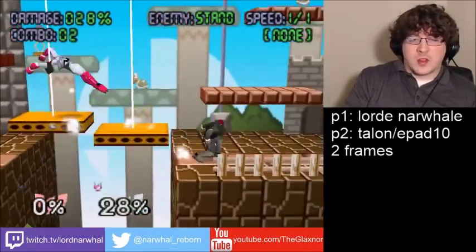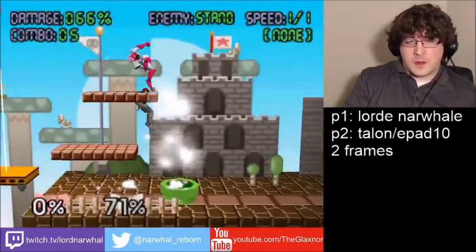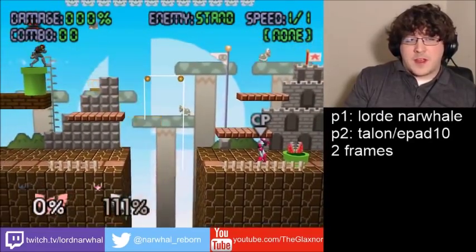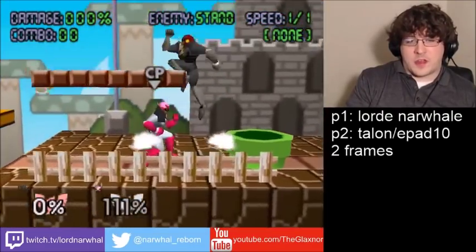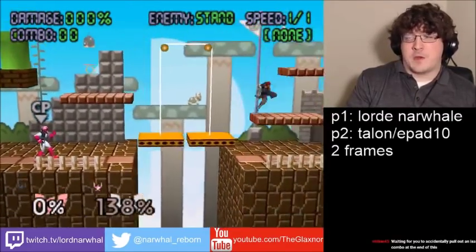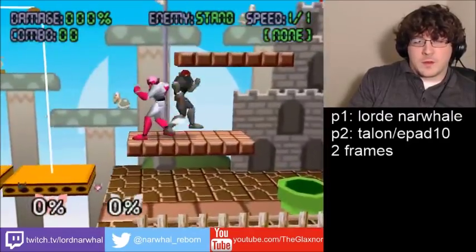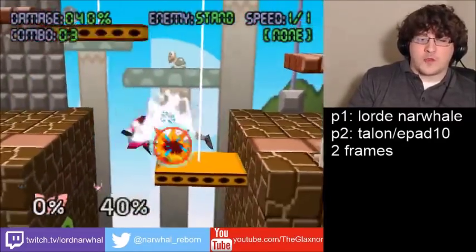Do your starting thing and then look at different attacks that can work — ideally attacks that keep the opponent close to you. The other thing you have to consider is: after my next move, what will my next option be? You always have to be thinking about that. I up aired him up there and he was too high to actually do anything with. So before you commit to a move, you have to think: what is going to be possible after this move? You do your follow-ups and you find a good chain of hits that looks really cool the whole way through.